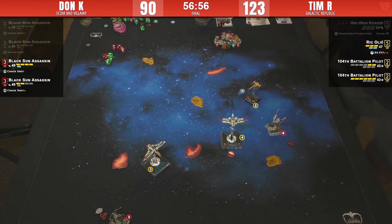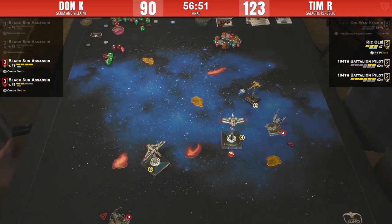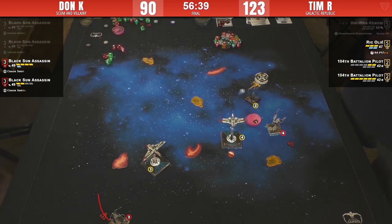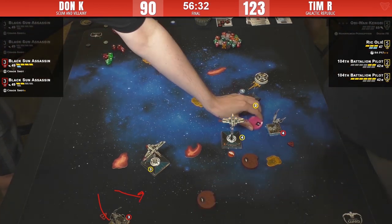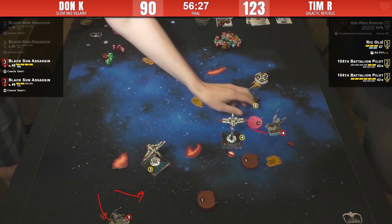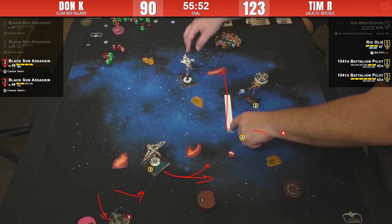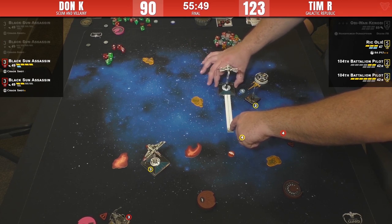Three hits — and that's a dead Star Viper! Rick is facing the wrong direction — which is great. We're going to see a one-bank from Star Viper Three, and Star Viper Four is on only two hull remaining. My guess is a one-bank from Three plus a barrel-roll gets them facing the right way, and then one-straight from Star Viper Four.